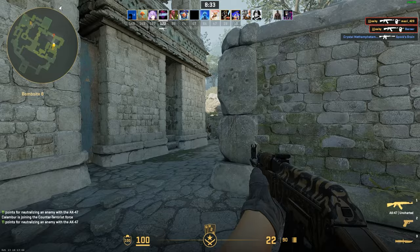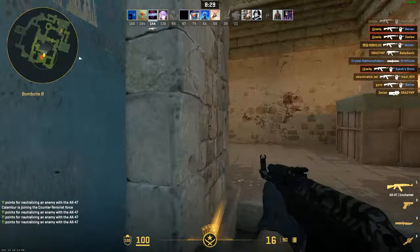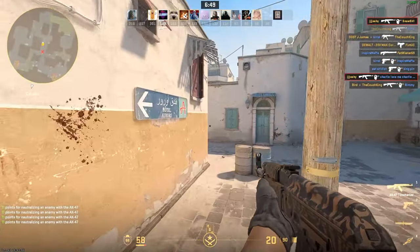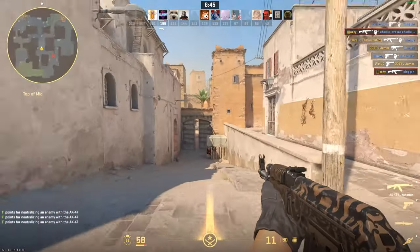The biggest tip I can give for tapping is just to stay calm with each shot. Long range fights aren't usually about who shoots first — it's about who is more precise with the shots they take. Every shooting style will take tons of time to perfect, but those are the three you need to know and when to use them.